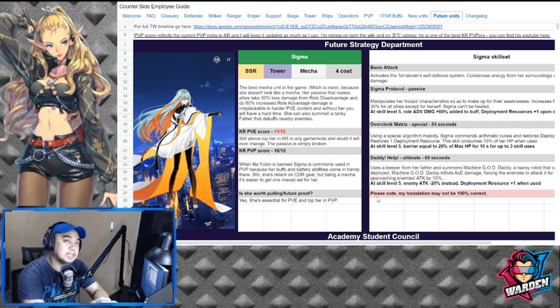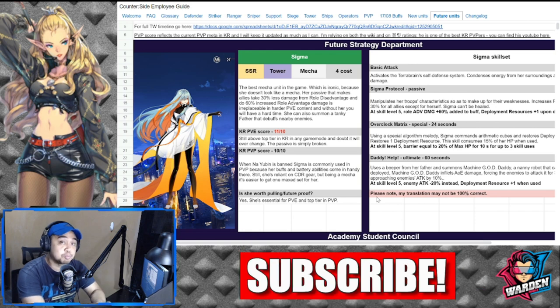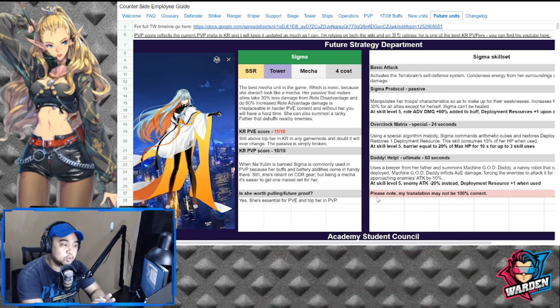She might be your key in defeating some of the bosses in the game, especially those being released soon — probably bosses in Danger Close and future events. She is rated 11 out of 10; she is superb in PvP and will definitely get you over the hump. For PvE she's likely a 10 out of 10 as well, and she'll constantly be used as a replacement for Nayubin whenever Nayubin launches. These scores are based on data from the KR server.